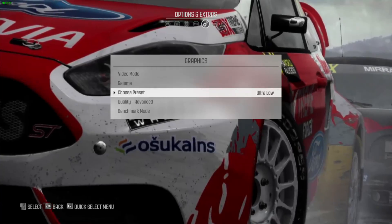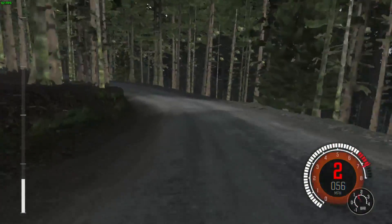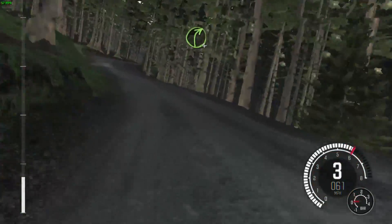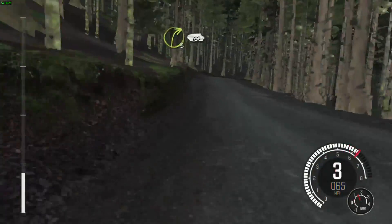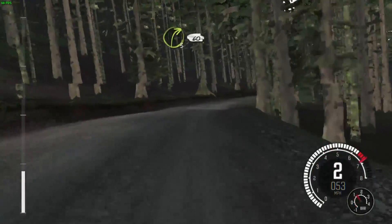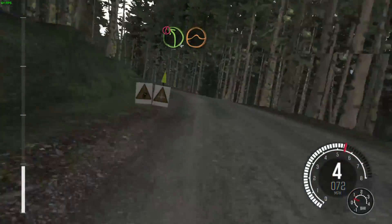We have Dirt Rally here at 1366x768 and the ultra low presets. While the game doesn't look spectacular in this mode, frame rates are actually pretty good — we average around 50 frames per second and you can play through the game on these settings reasonably well.